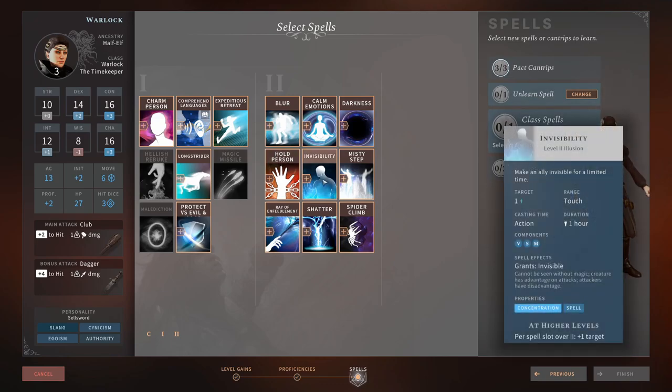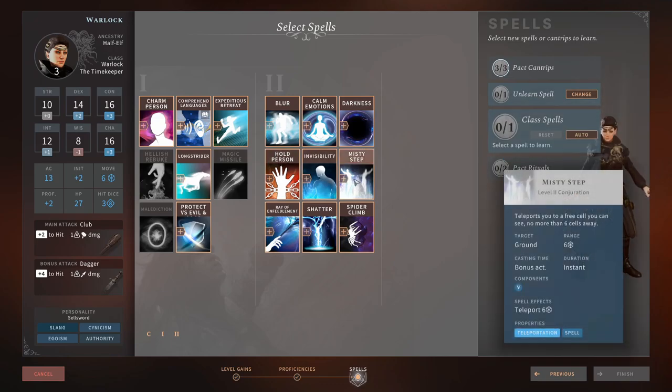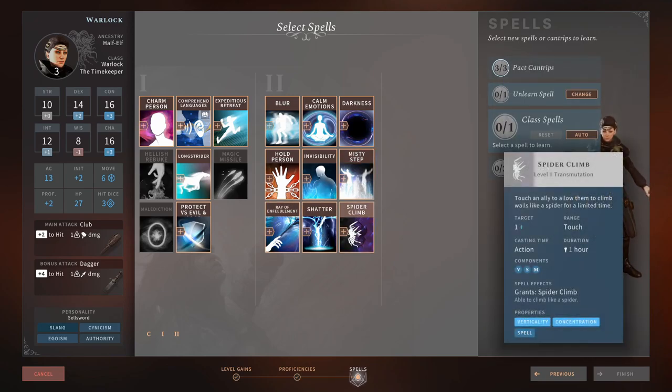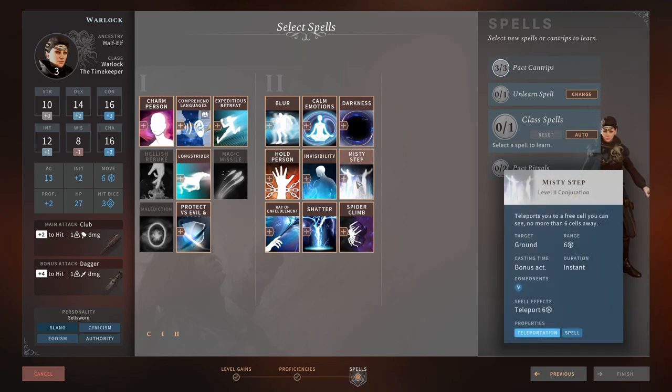Hold Person — 3/5, Invisibility — 4/5, Misty Step — 5/5, Ray of Enfeeblement — 2/5, Shatter — 2/5, Spider Climb — 3/5 depending on party composition. We're going to be picking Misty Step. Number one, it's a get-out-of-jail-free card. Number two, it's a bonus action — I can use this to escape or get to height advantage and rain down Eldritch Blast at the same time, because it's a bonus action and I still have access to cantrips. It also gives me survivability if I get caught off guard.